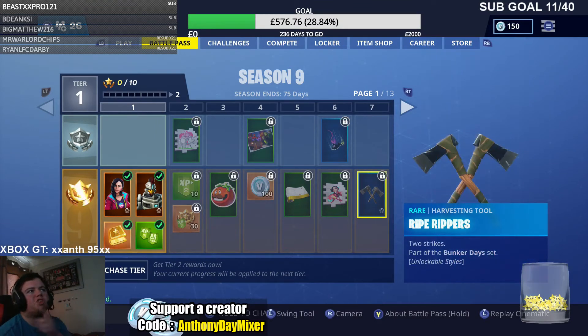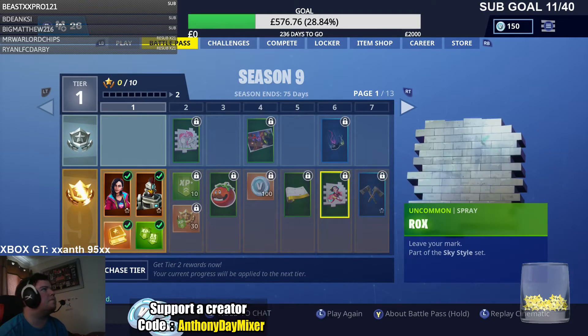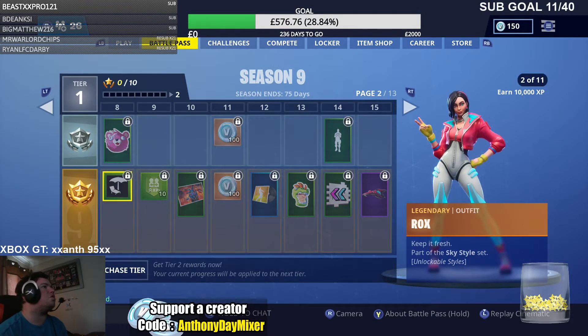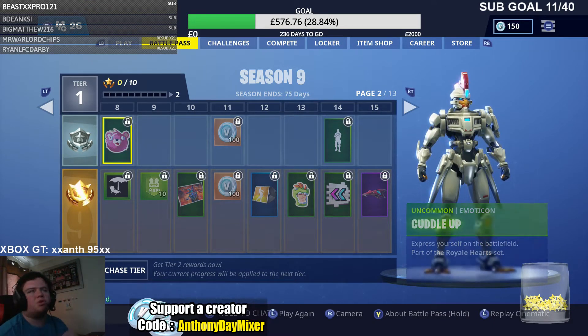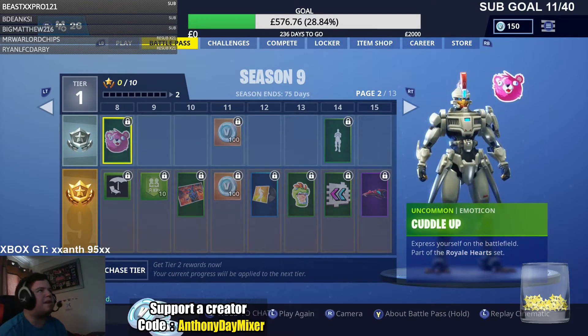Then you go along. Now these new Harvesting Tools are interesting. I wonder if you can actually attack enemies with them — it might take more damage than a normal Harvesting Tool. Then at level 8, rank 8, you unlock a Cuddle Up Toy. Does anybody even use these little emote things? Leave a comment below — I've never seen anybody use them before.